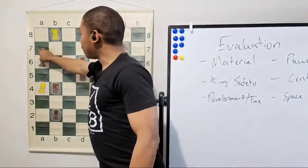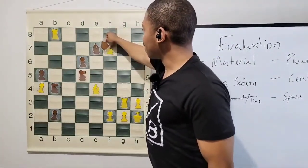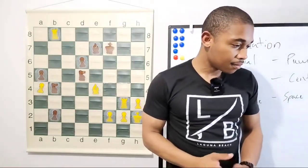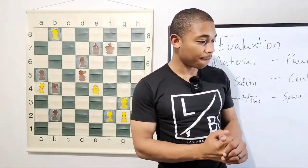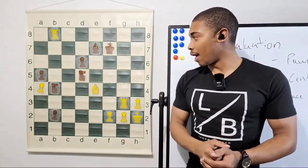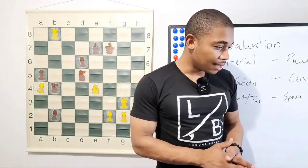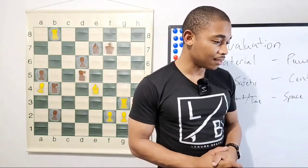After rook to b8, a5 — then bishop to e4, king takes on f7 taking our knight. What's next? This last move made the opponent resign. What are we doing here if you're Kasparov? We're literally up like two rooks.